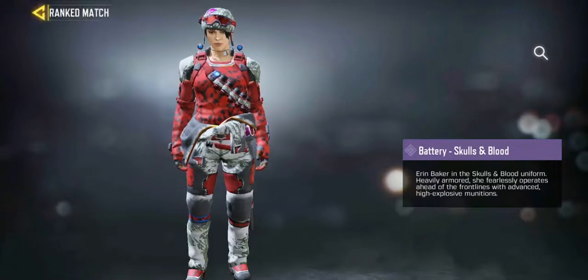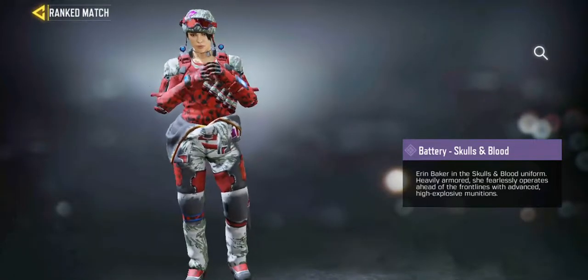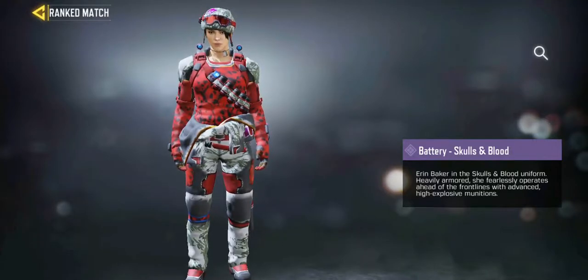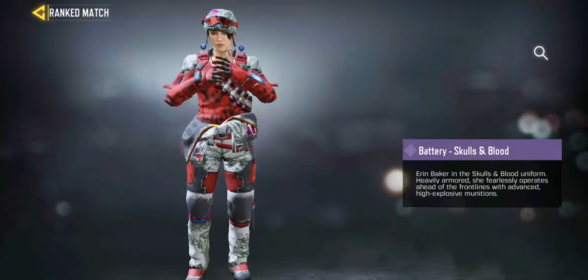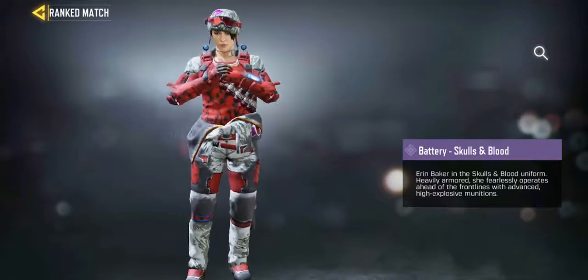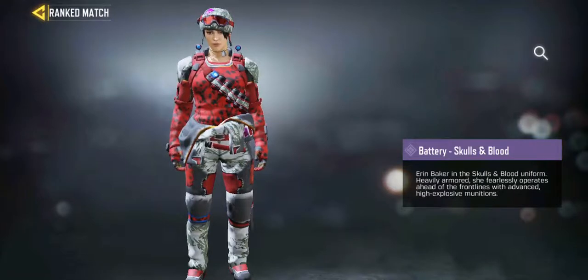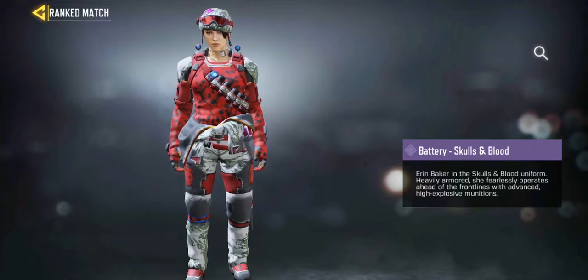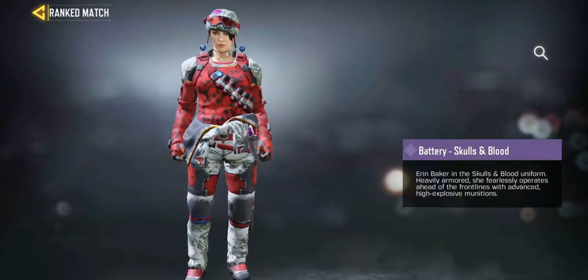Before you can unlock her, you have to do a draw or unlock her using CP — and that's another way. I'm still trying to find out how to unlock CP for free. If I find a way I'll let you guys know by making a video as soon as possible.